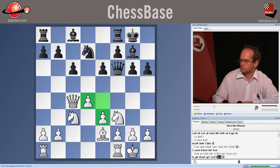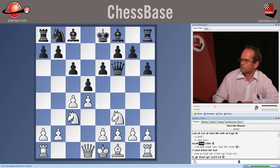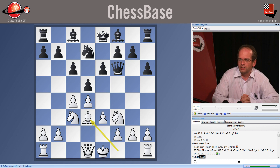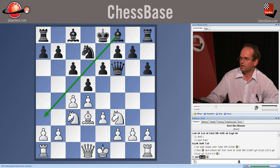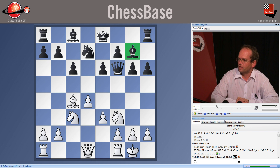More often than not, white simply on move 7 doesn't insist on playing e4 and continues simply with e3. After knight d7, bishop d3, this position was long considered as advantageous for white, mainly because black players were not able to find the right setup. They developed the bishop along the f8-a3 diagonal, but only later did black find the right way to proceed, which is dxc4, bishop takes c4, g6, castles, bishop g7. Here the dark-squared bishop is much more effective, both in defence and in creating counterplay for black.